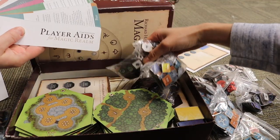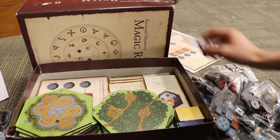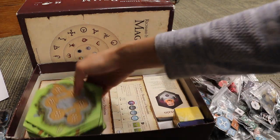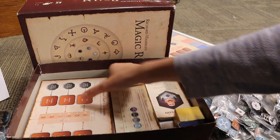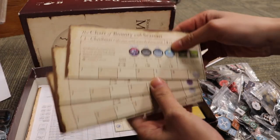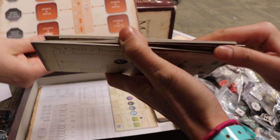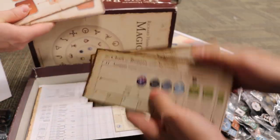Those are the player aids. It is a complex, complex game. I think part of it is also that the rules were terribly written, but for 1979 that's probably slightly expected. This person did an excellent job printing these on cardstock — actually cardboard. Nice chipboard.